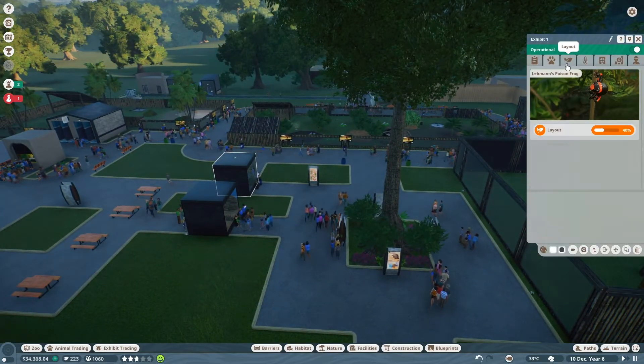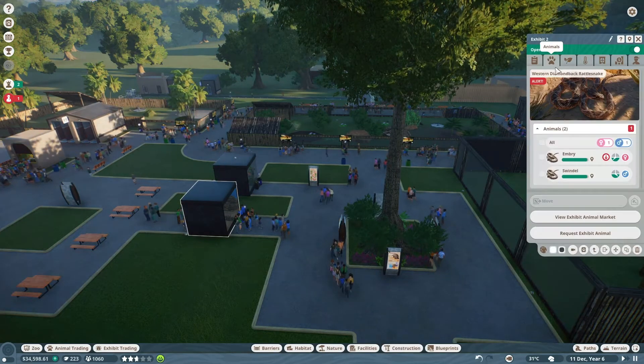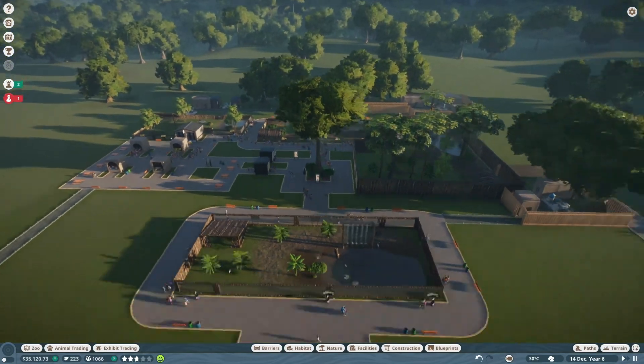Let's hop into our exhibits and give them some upgrades. How are we doing? We can do our second layout — let's do a mid basking light to make our exhibit animals as happy as possible.